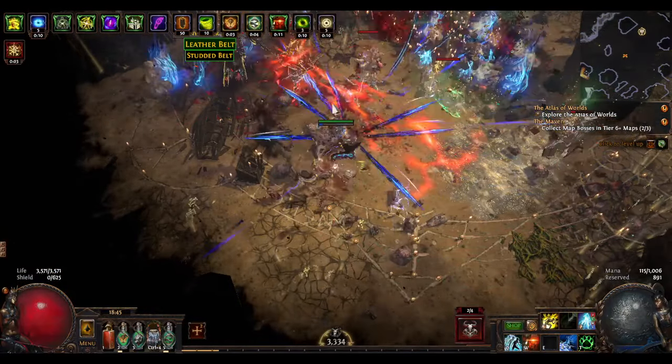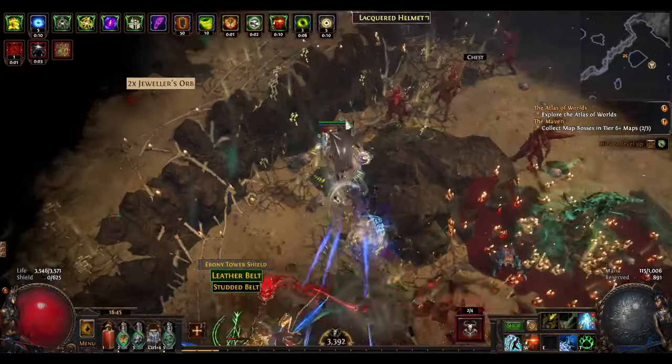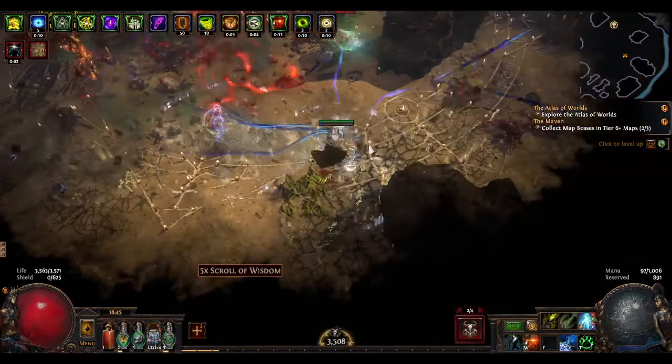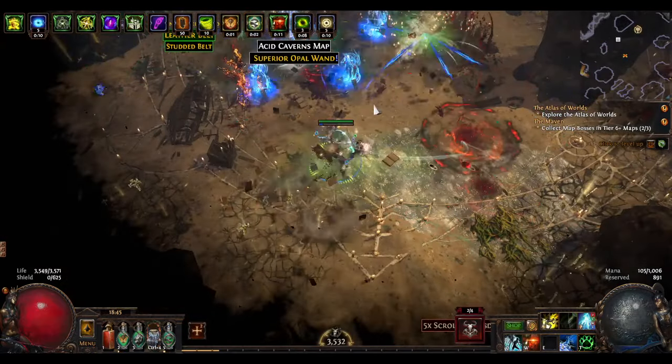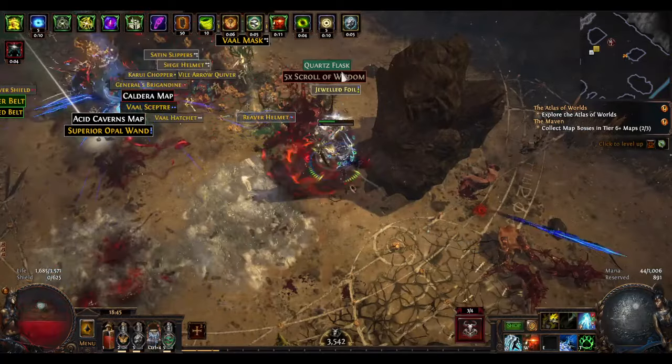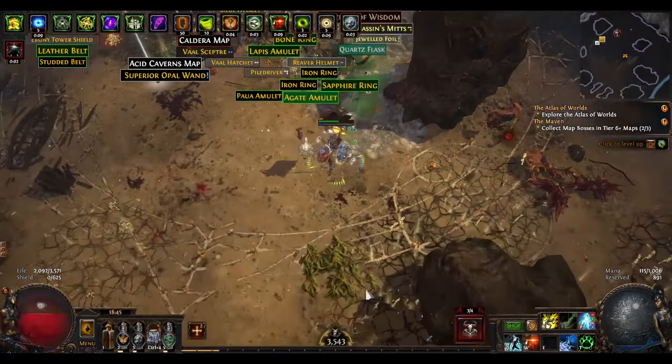The strengths of this build: it's pretty good at just turning your brain off and running around, not having to aim at anything, which is perfect for me. I have skill on left-click, so I'm really minimizing the amount of buttons we're pressing here.